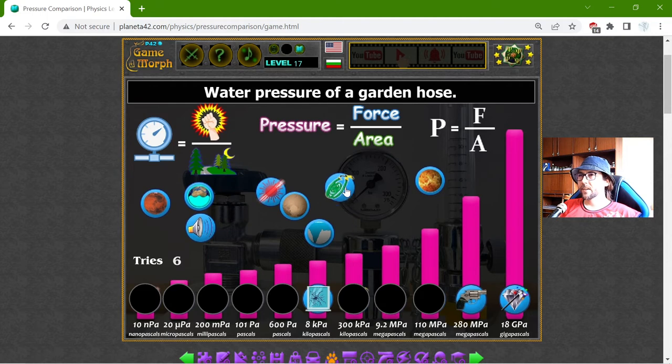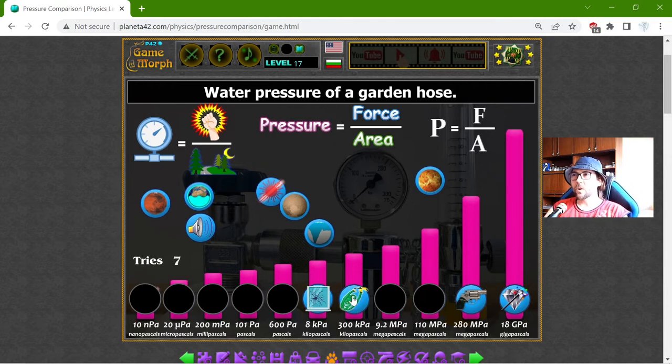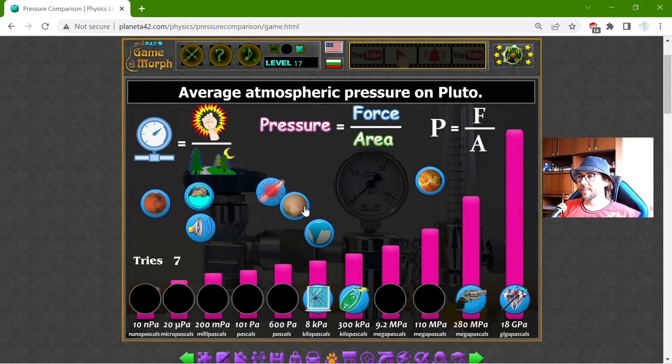Then, the water pressure of garden hoses should be 300 kilopascals. That means the hose can potentially break a window — though it will depend on the area, of course.